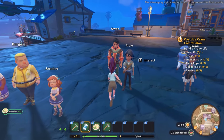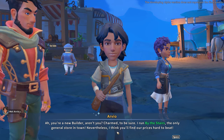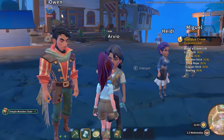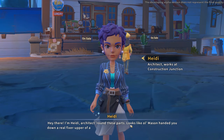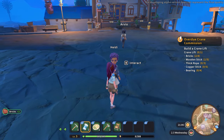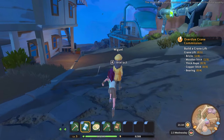Owen — owner of the Blue Moon, the only general store in town. Matilda asked him to help out, so for the next seven days everything in his store will be 50% off just for me! And then Heidi the architect says: 'Looks like old Mason handed you down a real fixer-upper workshop — lucky for you, I do plenty of fixing up. Come by my office sometime if you're looking to upgrade your workshop.'